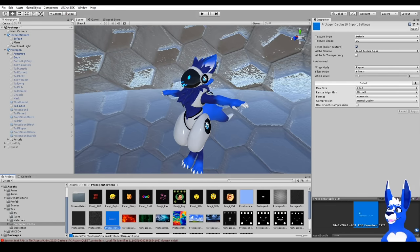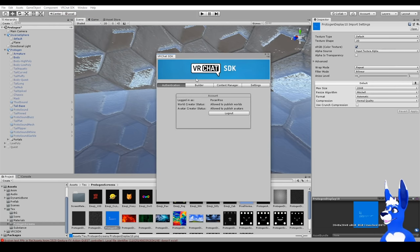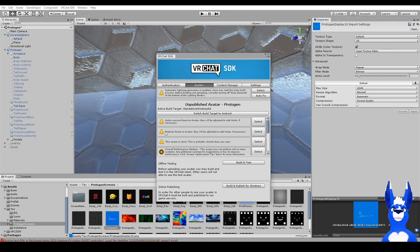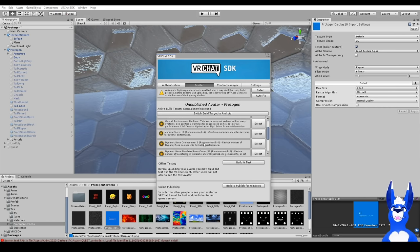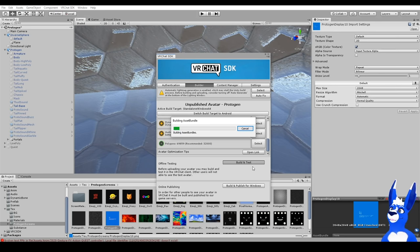Once you are done, load up the VRChat SDK — show the control panel, log in, then head over to the Builder. If you get any red alerts, depending on what it is, it might give you an autofix. If you log in and you're missing tabs, you might have used the wrong SDK — and as far as I know, you can't swap it out once you're this far in the project. You'll still have all your textures and things, so just make a new Unity project with the correct SDK and start again.